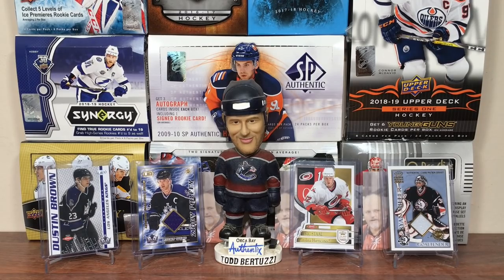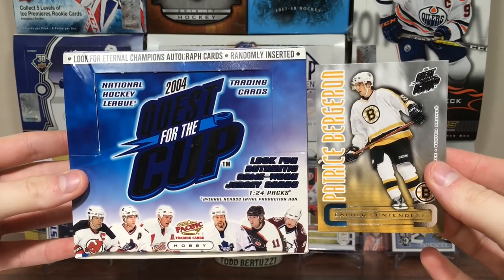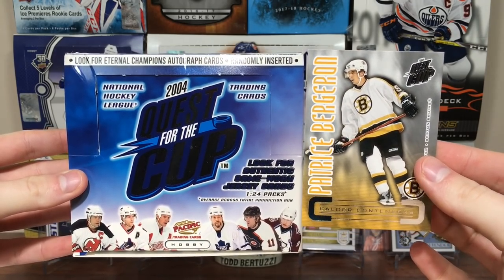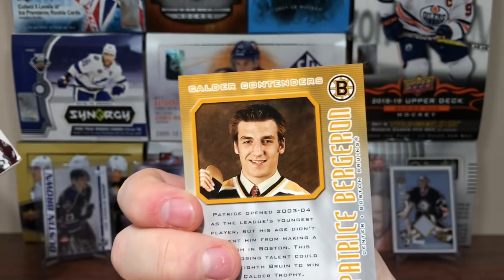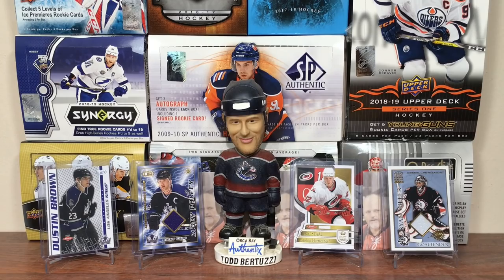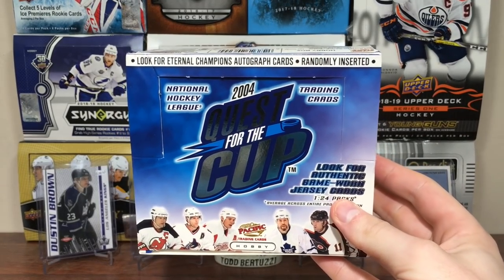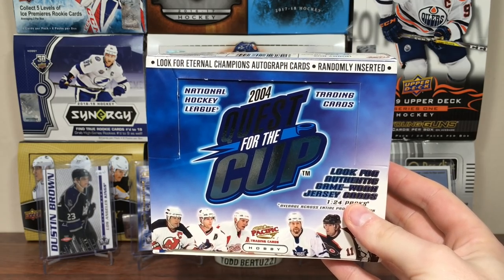So yeah guys, there's a box of Quest for the Cup. I would say that's a fun break — I'm actually tempted to get more of this. The highlight right there is the Bergeron — what number is he? Like 50 something there? It's weird, it's not number 37. But yeah, stay tuned for more breaks to come, and as always, thanks for watching. See you guys later.